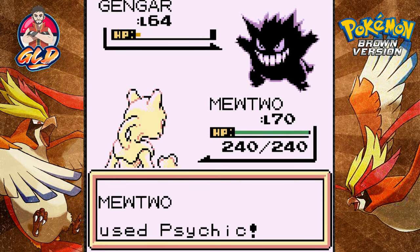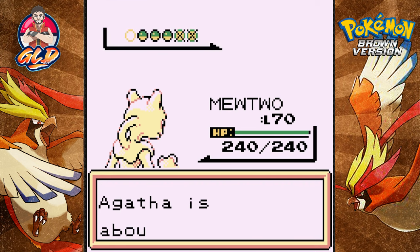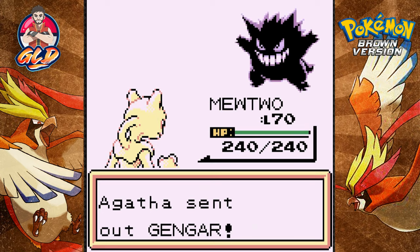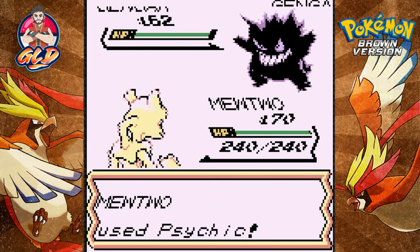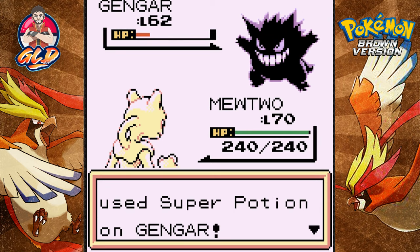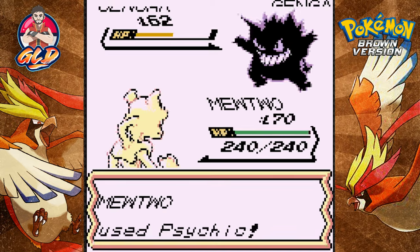Psychic attack — Gengar not feeling so great, Gengar defeated. It wasn't super effective. She's coming out with another Gengar, so sticking with Mewtwo — another psychic attack. Gengar's special has fallen. One more psychic attack.